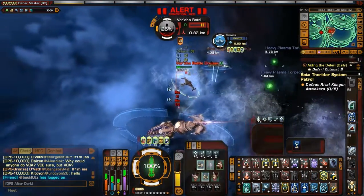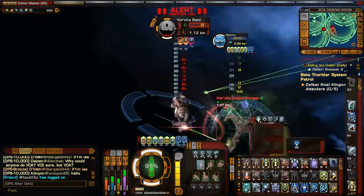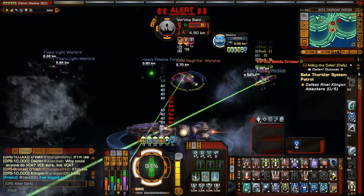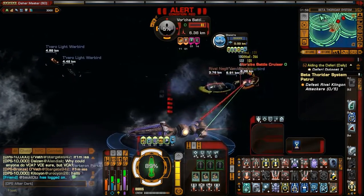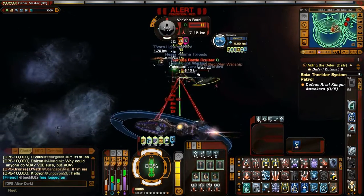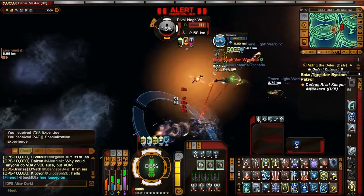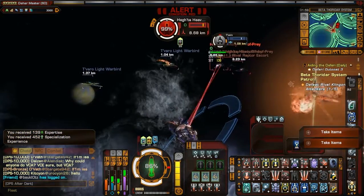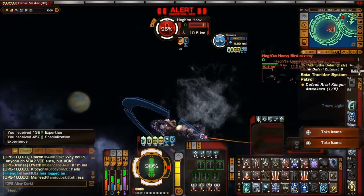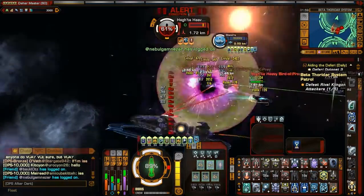I just activated — excuse me — Fire at Will 2, and there's my chemo sight procs again. As you've been seeing now, I'm on a single target, no chemo sight. Nothing happening whatsoever. Still no chemo sight going — Fire at Will 3, and I should get a bunch, there we go.